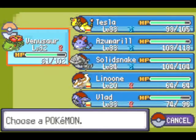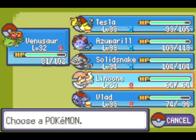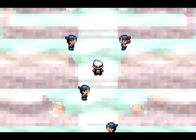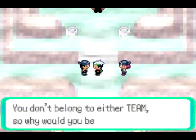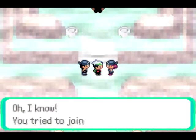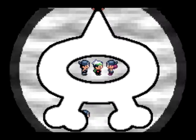Enough of the pirate voice for now. Let's go ahead and take that item — we got an Antidote. Let's go ahead and battle this pirate double battle now. They say: 'We saw you at Mountain Chimney. You don't belong to either team, so why would you be here? I know — you tried to join Team Magma but they wouldn't have you. Don't think we'll let you join our Team Aqua Pirates either.'